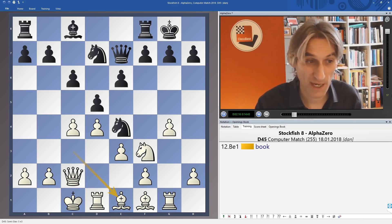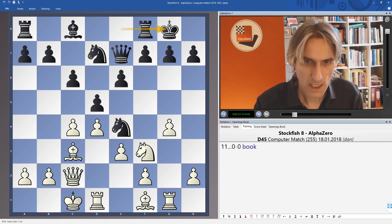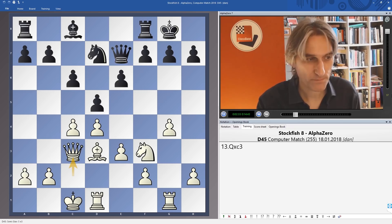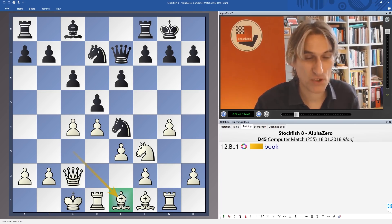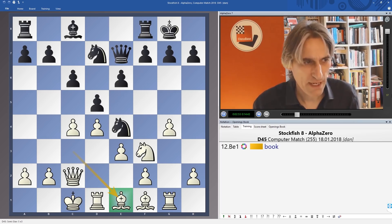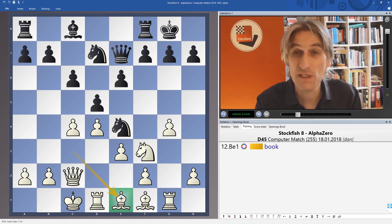Bb1 is a very ambitious move, keeping this important dark-square bishop which has no opponent. A more natural move in some ways is to play Bd3, as Nakamura has played, for example. But after this exchange, white of course has freer development than we're going to see in the game, and it's not so bad for black either. So Bb1 keeps that bishop but has to step back for a moment. AlphaZero with black already plays a really ambitious move, trying to grab the initiative — it plays b5.